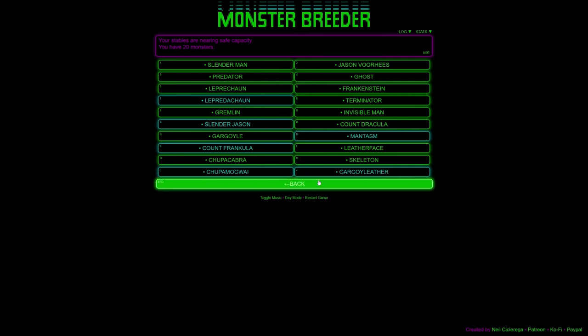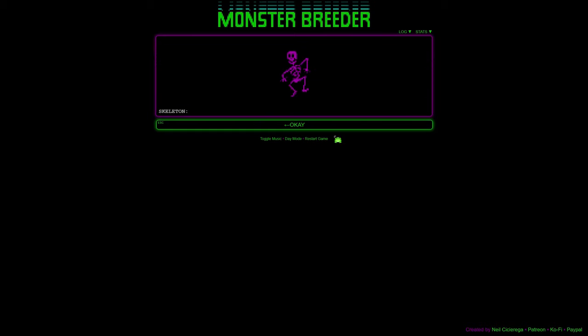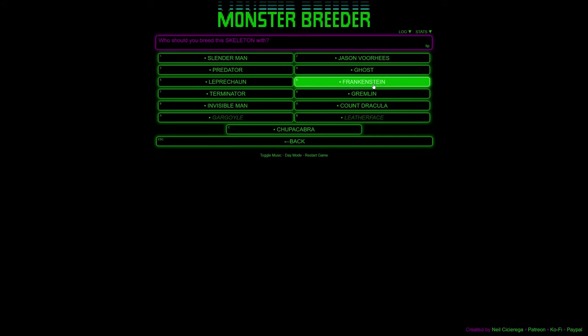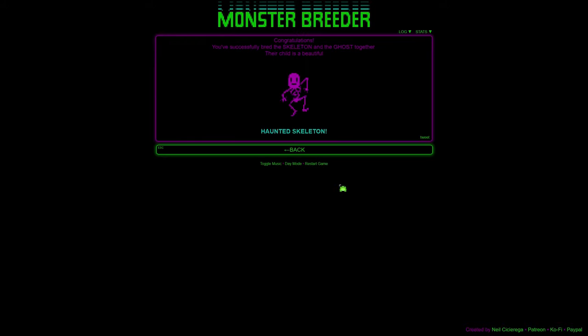Wait, we can have more room if we just release another Gremlin — get out of here! I'm technically a math minor but my brain has melted from all the college math and it's not coming back. I want the Skeleton to top — let's talk to the Skeleton first: 'check out my ribs, they're sweet.' Let's breed the Ghost with the Skeleton — they're done! The Haunted Skeleton! The perfect creature — the child is in fact beautiful.